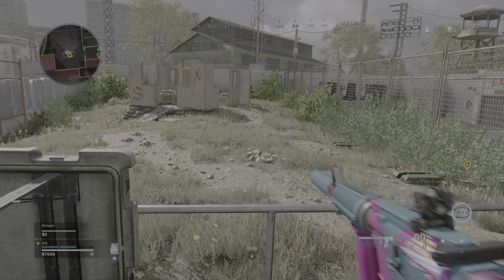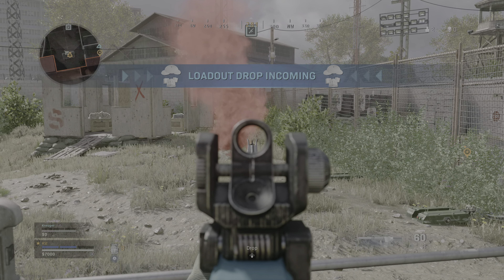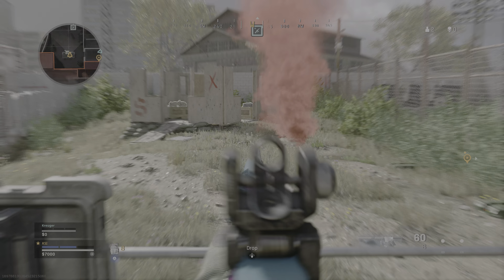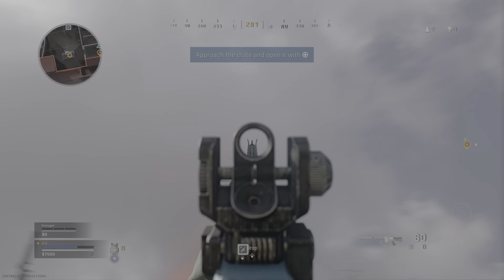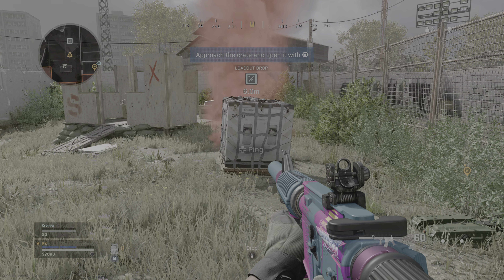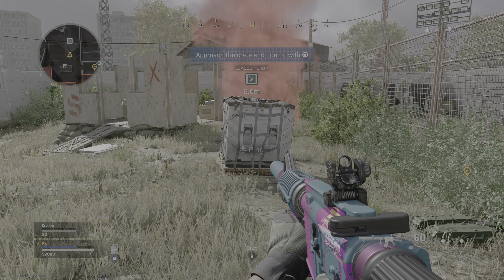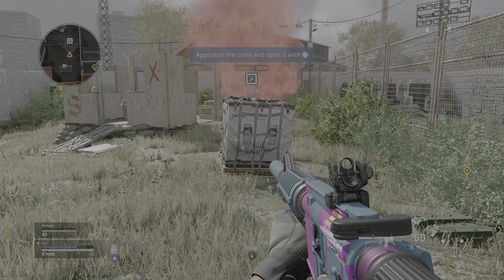Now call in a loadout drop and stay clear of the smoke. Purchase a loadout drop marker. Approach and use the loadout drop.